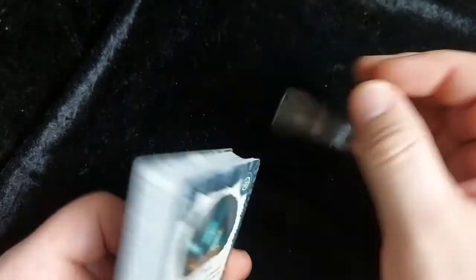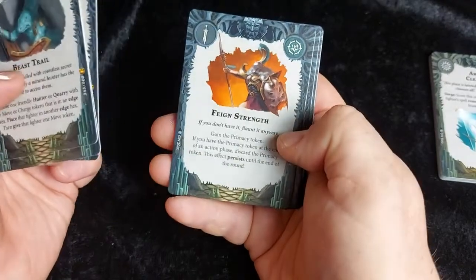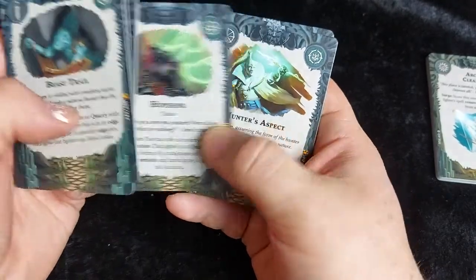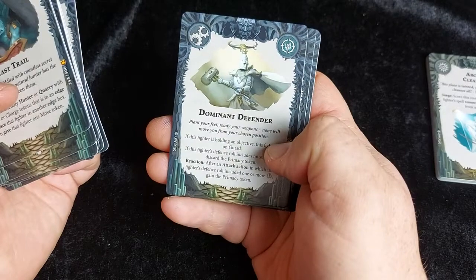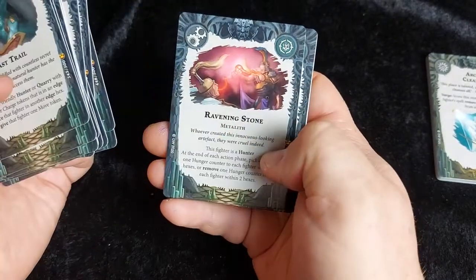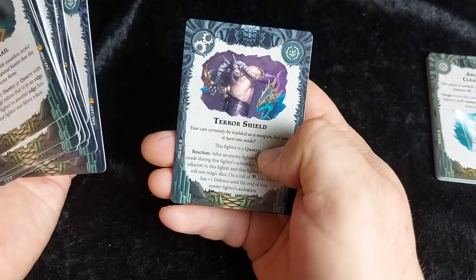Now let's take a look at the universal cards — a collection of ploy cards. We've got: beast trail, colossal blow, energy drain, feign strength, feign weakness, hope sink, hunter's aspect, macabre feast, shocking ferocity, storm of foreboding, chitinous claws, dominant defender, feral symbiote, geomancer's gauntlets, mundane razor, ravening stone, rod of the archmage, scavenged armor, soul tooth javelin, and terror shield.